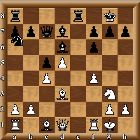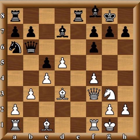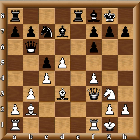C4, Ne1, C4, Ne6, Queen to F3, Queen B6, B3, Bishop F8, Bishop B2, Knight C7. And I shouldn't need to tell you that white has all the play in this position. Black has absolutely no counterplay.